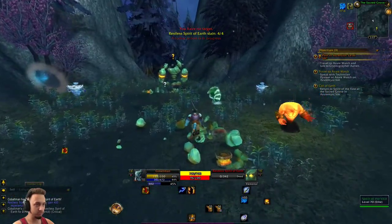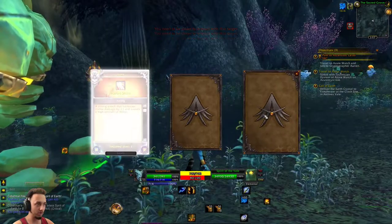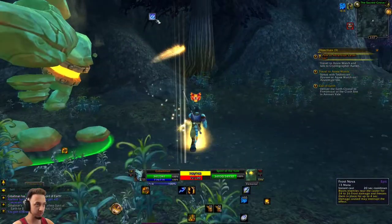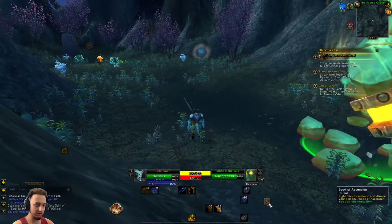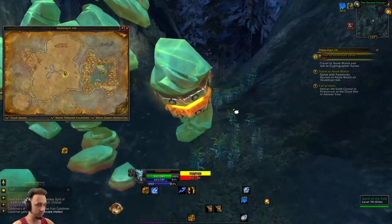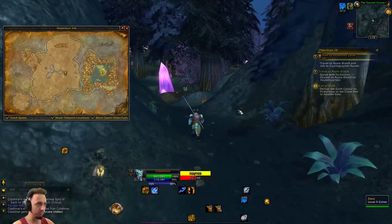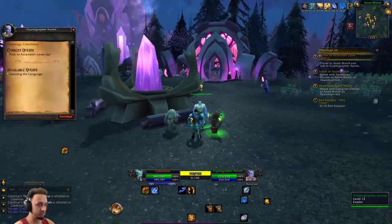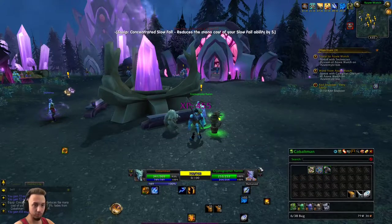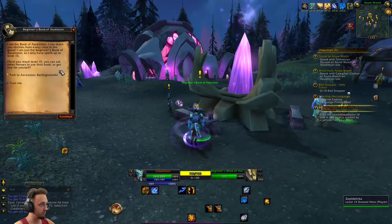We'll turn this in and leveling up will restore our health and mana. New abilities — let's see: a purple and two commons. Broke Strike, Thunderclap, and Frost Nova. I think I'm going to go with Frost Nova — it won't be used as much, but it's one of those 'oh crap' abilities that's probably good to have, especially playing one life. Arcane Intellect leveled up too, which is nice. Let's head back and turn this in, then head to Azure Watch. We're strolling up on Azure Watch now — turning in some quests — and we got a new staff, equipping that.